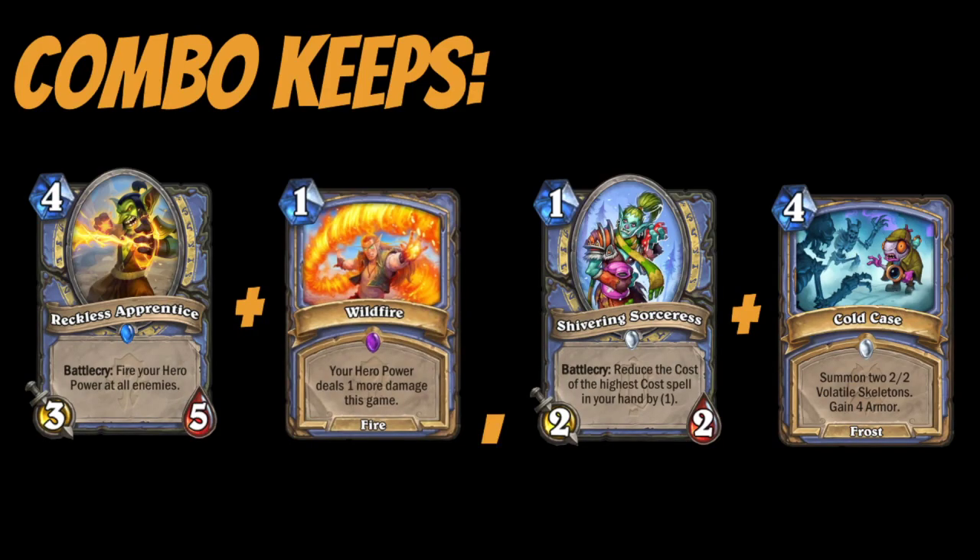These are what I like to call combo keeps. I normally want to keep Reckless Apprentice, but sometimes I'll keep it with Wildfire in matchups where they have a lot of minions — like Death Knight swarming the board, or Aggro Mage swarming with Chogs. Any matchup that's heavy on swarming, you can keep Reckless and Wildfire. This combo is even better on coin since you can tempo it out on turn three and pull ahead on board. With Sorcerous and Cold Case, Cold Case gets a lot better when discounted, but it's not as strong as having it with a pricier spell.